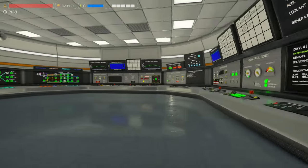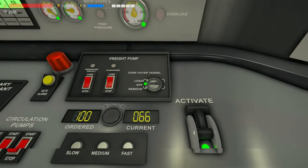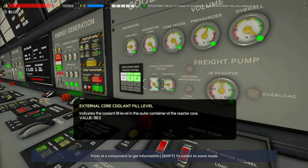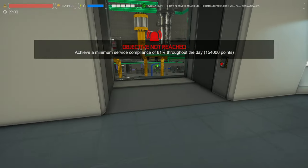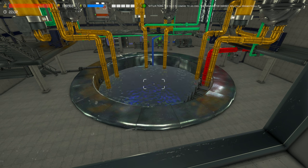What you'd need to do to extract the core is come over to the primary coolant system, then over to the core outer vessel, and select Remove. That's going to drop this gauge right here very slowly — everything takes time. That's going to ultimately drop the water level here, which will allow us to actually shut the reactor down completely and guarantee no heat is generated whatsoever.